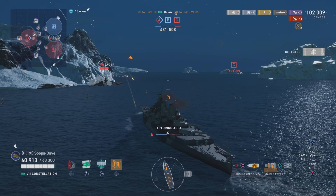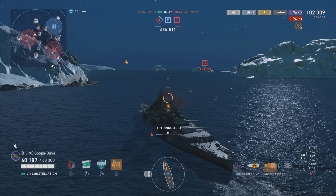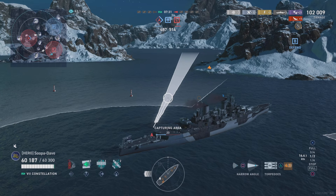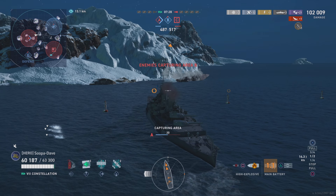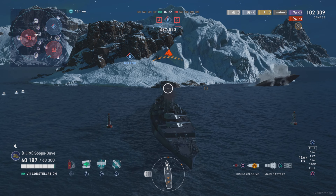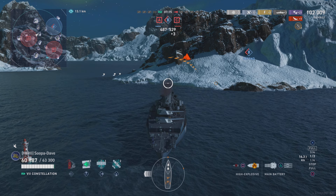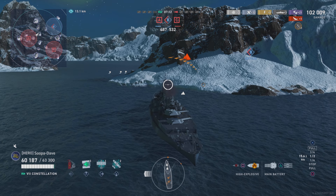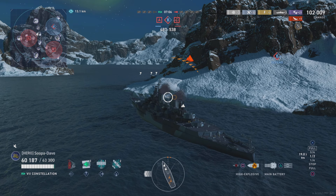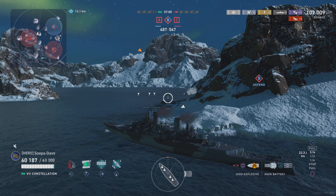He is almost completely broadside to us — we absolutely destroy him. Our teammate goes down to the Jaeger but now we know where the Jaeger is. I look right where I think he is, switch quickly, and start turning toward him. I can see he's heading for the cap. For a second I think about actually contesting the cap, but I decide not to very quickly. As soon as I see he's going for that cap I full throttle away — I can't get into a points war with a Jaeger. They already have the points lead and cap advantage, and he's quicker than me.